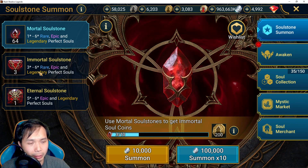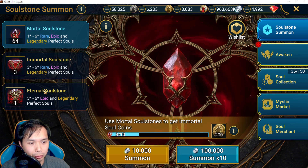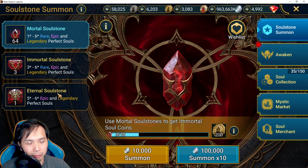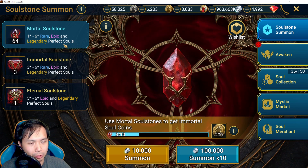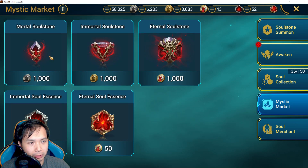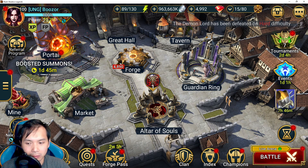Let me show you what I have on this account - this is my alt account. I have the immortal soul stones and a big soul stone from the hero's path. I've been stocking those up. In the mystic market at 58,000 coins I'm going to buy 58. I'll go over my general strategy and we can take a quick look at the previous event.